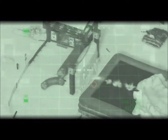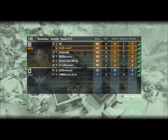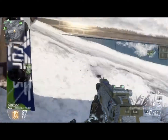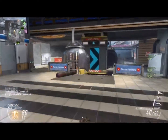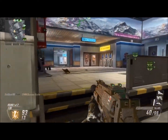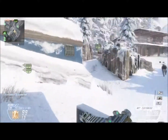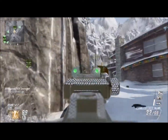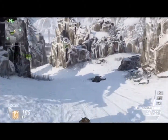I know someone is going to call me out for using Ghost, but the main thing is it is still very effective. If you use Ghost in this gameplay, you won't get your position revealed when the enemy uses a UAV. As you can see, basically the entire enemy team just rage quit. But Ghost is really effective even though someone calls it a noob perk.